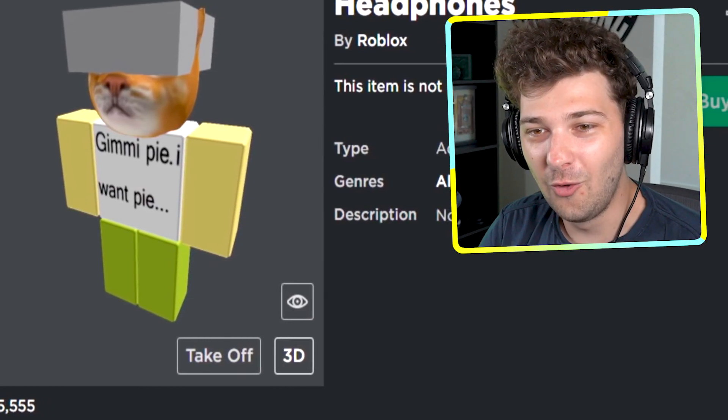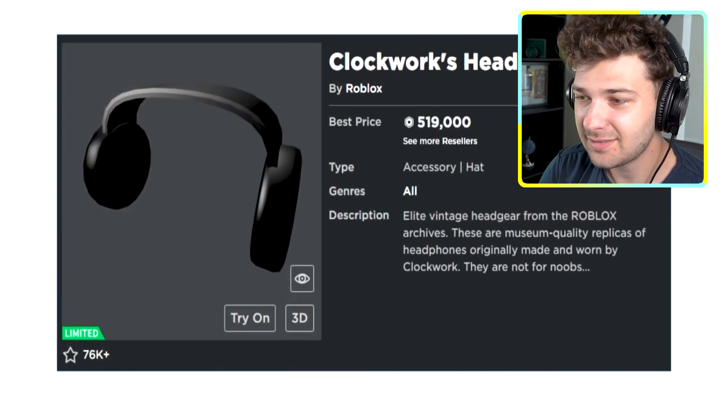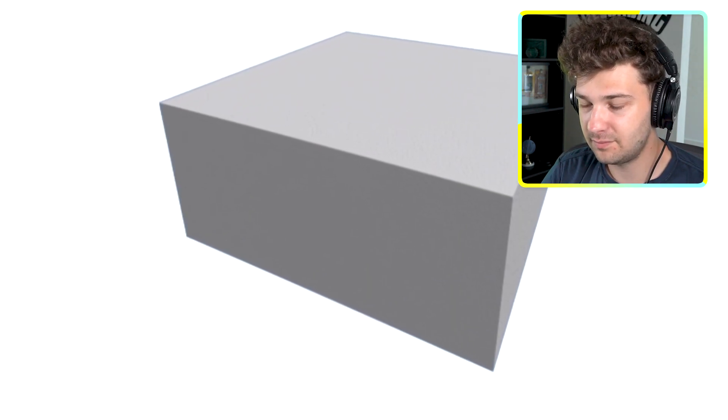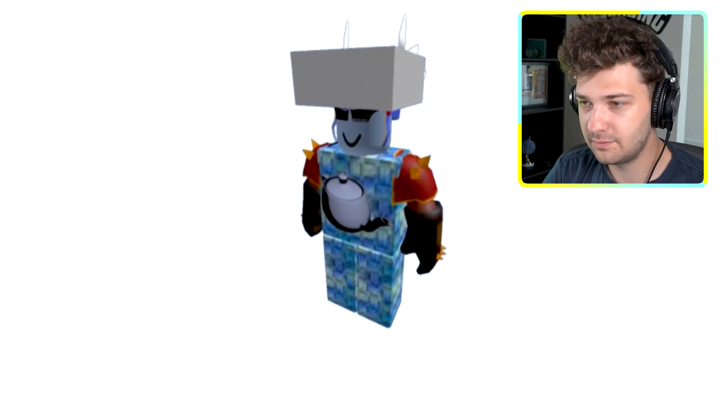Those are some pretty good-looking headphones. If you couldn't tell, this is a duplicate of the Clockwork Headphones hat. As of 2021, its mesh and texture have been deleted, resulting in the hat looking like a gray brick. The only person known to own this hat is Clockwork himself.